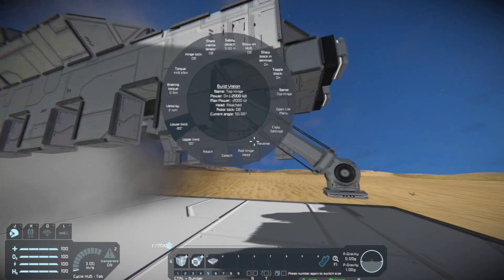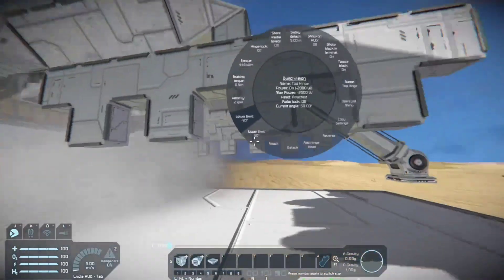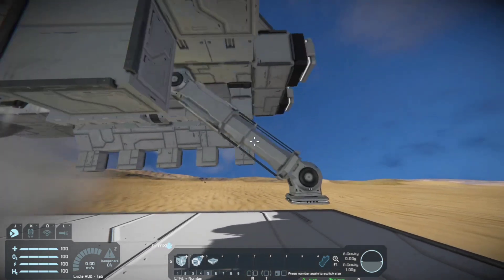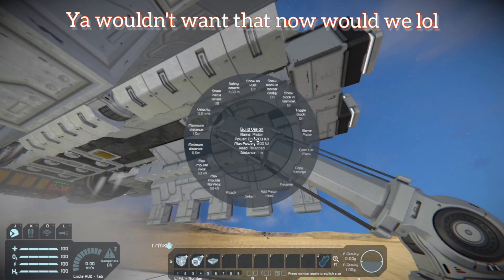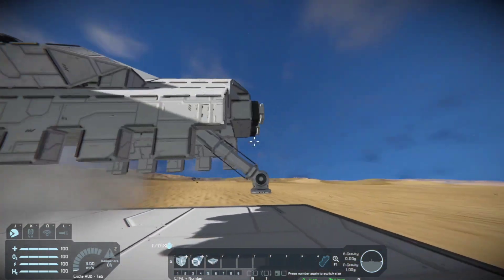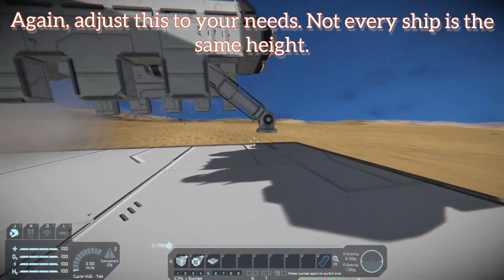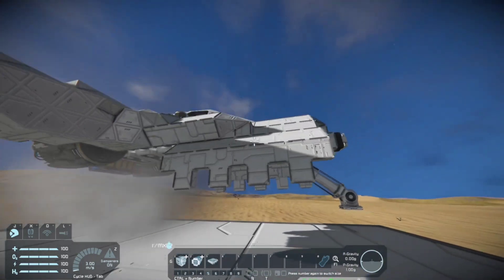For the lower limit we want negative 90 so it can sit flat up against the belly of the ship. For velocity I usually just keep it at 2 — that way it can move nice and quick but not too fast to where it's slamming into everything. As for the piston, its maximum distance is only going to be 1 instead of the full 2, so it doesn't stick out far from the ship and gives just enough clearance to clear the doors without looking like the barrel of a gun sticking out the front.